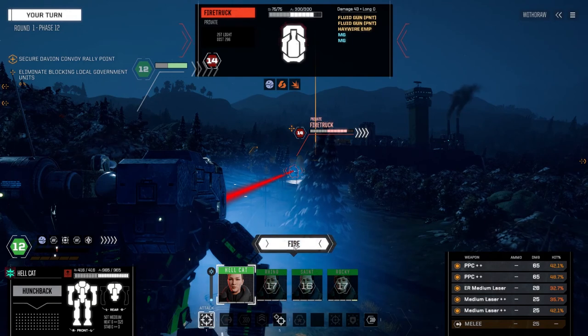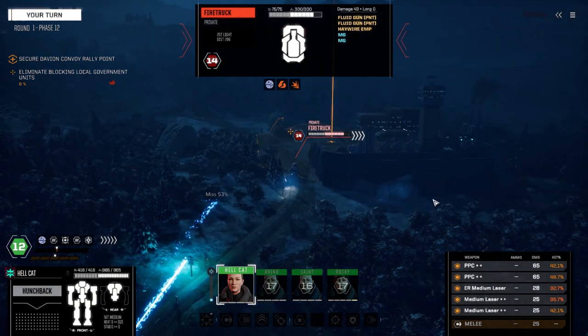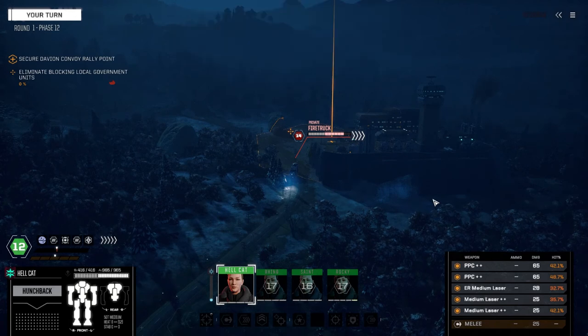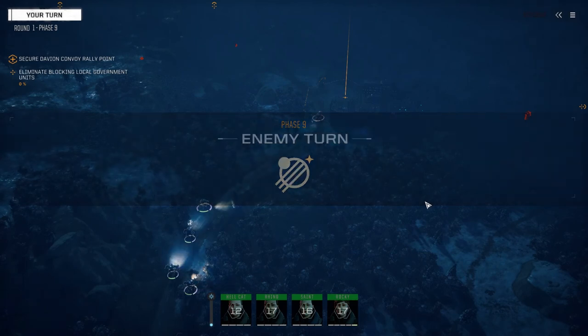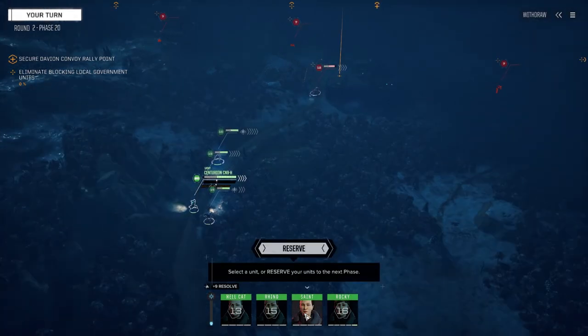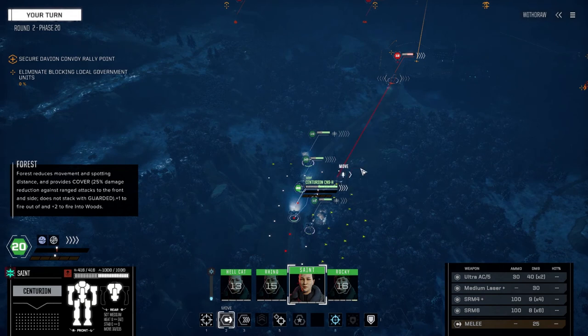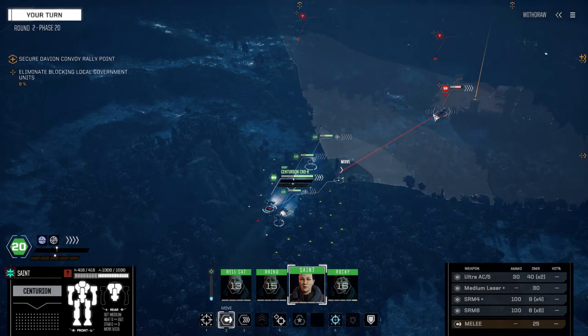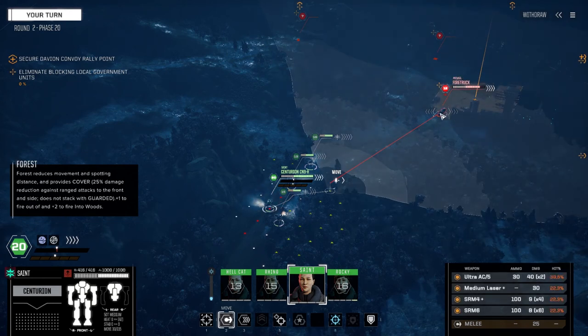Let's fire everything on this guy. I really love this Hunchback build — it's heat neutral at best of times. On a cold map there's going to be no heat generation at all. Of course, if you can't hit anything it doesn't mean anything. I saw that miss. You have the best gunnery out of everybody and you missed — he's only got four chevrons of evasion!